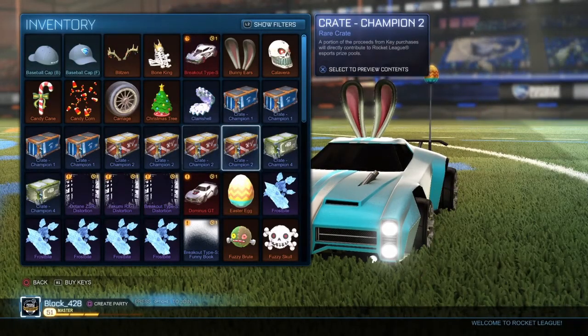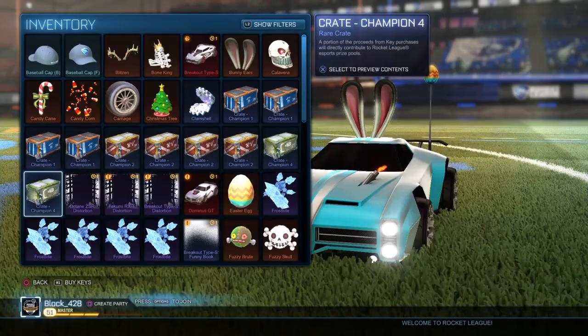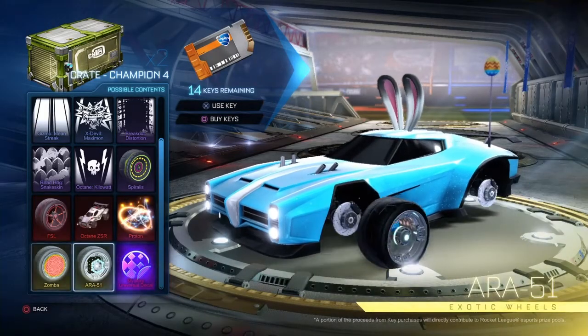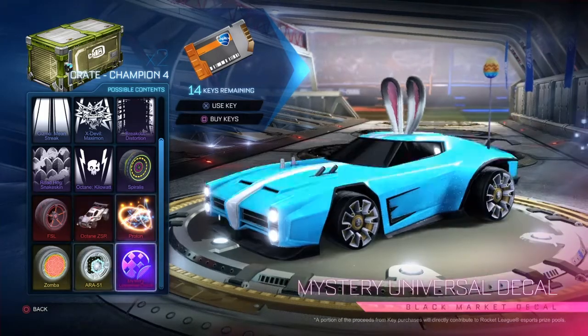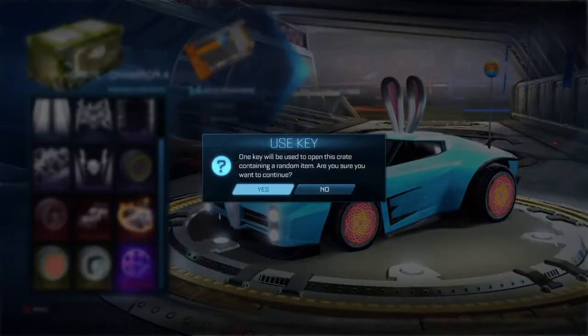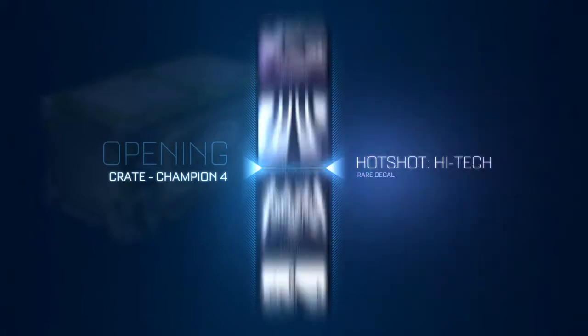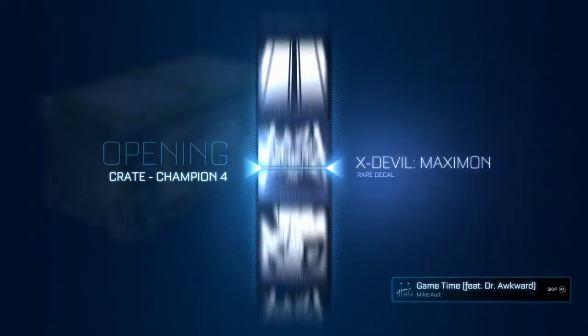Down to Champion 4 now. What are the wheels for this one? Zomba and Aras, I'd say. We're going to be opening all of them. We'll see if we can get any more crates after this.